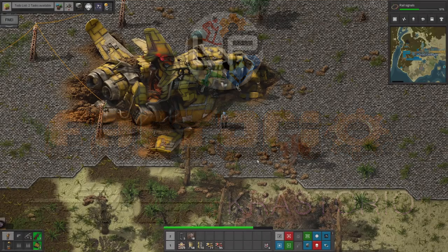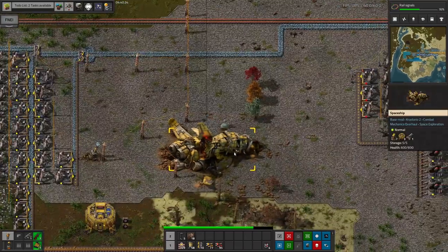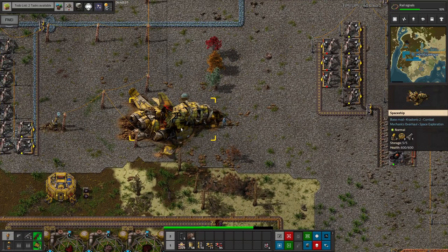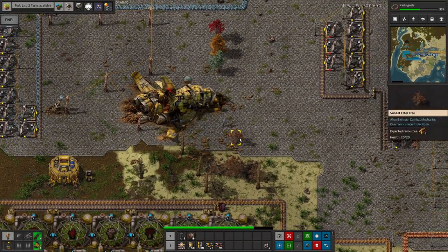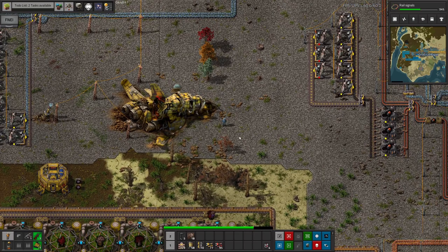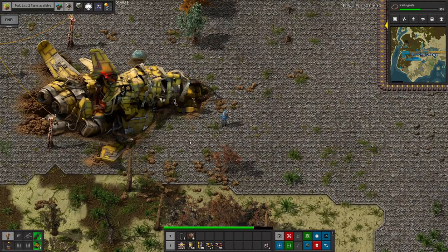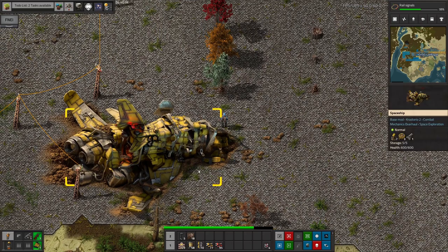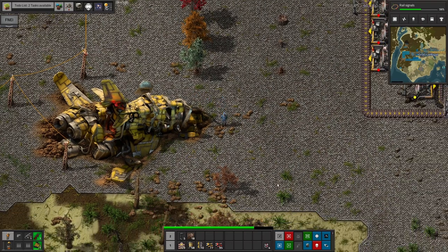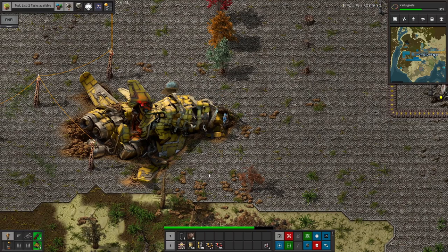Hello everyone and welcome to Lawrence Plays, where it's time for the brand new series. This is Lawrence Plays Factorio: Space Exploration plus Crastorio 2 — or Crastorio Squared, depending on how pedantically you're reading it. Space Exploration is the big overhaul mod I've been playing for almost two years. I recently finished with a spaceship victory and didn't do the archaeological victory, because a new version had just been released. I was excited to play version 0.6, which changes a lot of things — apparently it makes the difficulty curve smoother, adds more content, and is generally more thought-through.